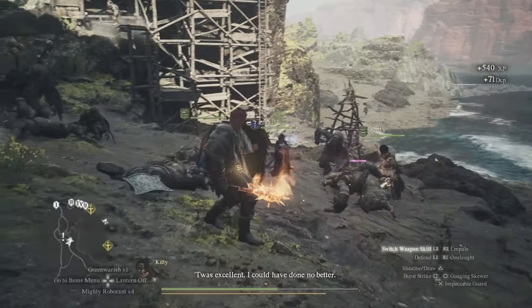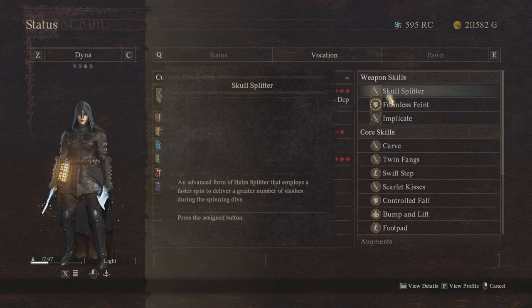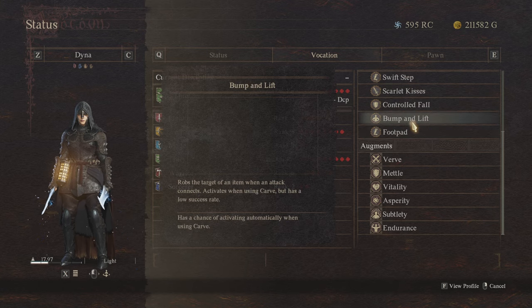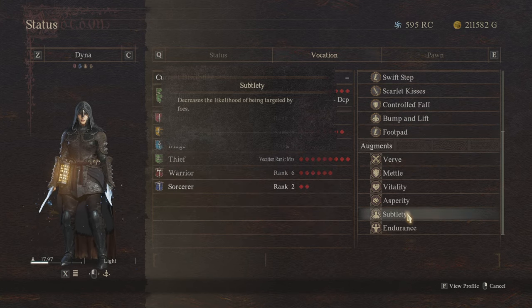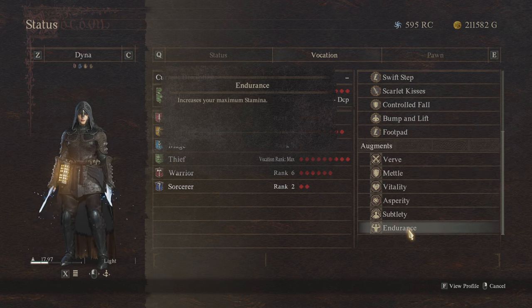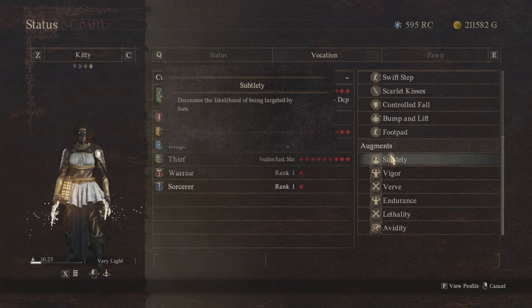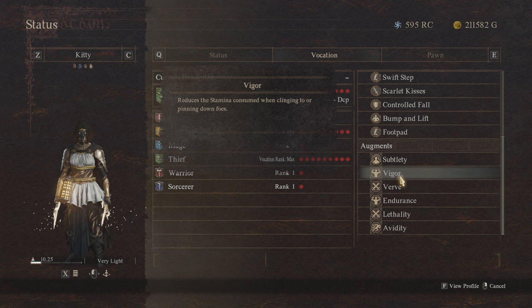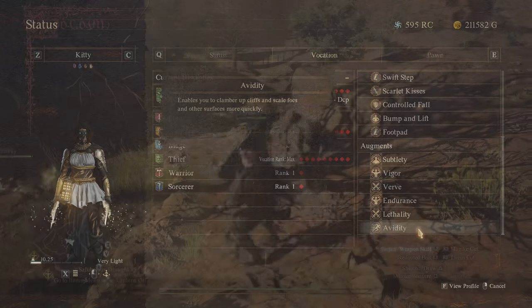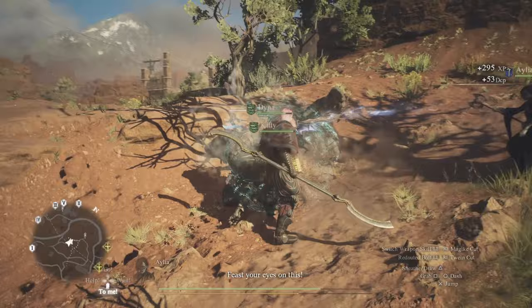The augments that you want on your thief pawns, if you had literally anything at your disposal, would be: Subtlety from Thief for reduced targeting from enemies; Verve for bonus strength, also from Thief; Metal for physical defense from Fighter; Endurance for stamina management from Archer; Lethality for bonus damage to enemy weak spots, also from Archer; and Exaltation from Mage for even more stamina management. Then past that, you generally just want the best thief gear that you can get on this pawn, with my personal recommendation being to have two different pairs of elemental daggers so you can cover different elements on each of your two thief pawns, as ideally the setup will be running two of the exact same thief build, just with different elements on them for a little bit more coverage for different enemies, as you're going to be relying on your pawns to do all the damage.